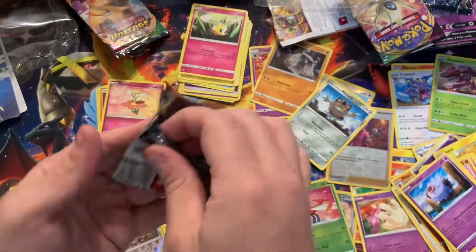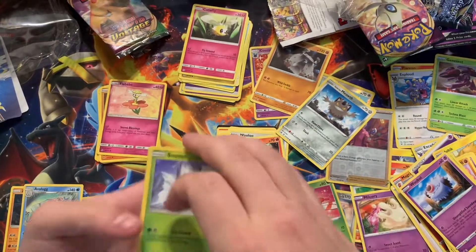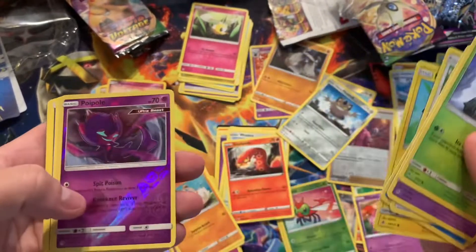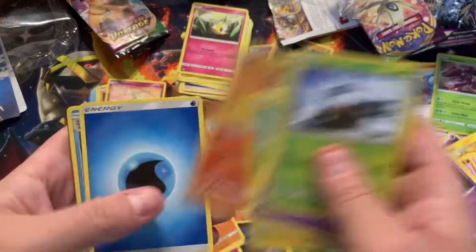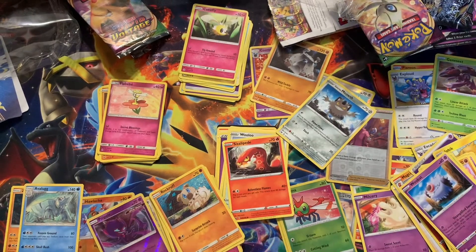Last pack, come through for us. Oh, we got a reverse Ultra Beast to the non-holo Heatran. Well, we tried and we failed — so until next time, peace.